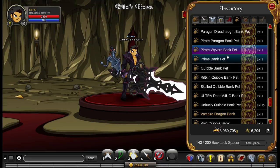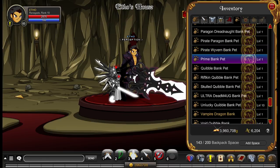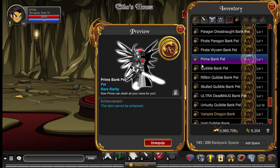This is the Pirate Wyvern bank pet — from this year's Talk Like a Pirate Day. You get it with the Dragon King chest. I quite like this one; it's quite a unique design. This is the Prime bank pet, which is quite a weird one. I don't know where this is from or where I got it. It kind of looks like a player character or maybe an NPC — just a small version of another character.